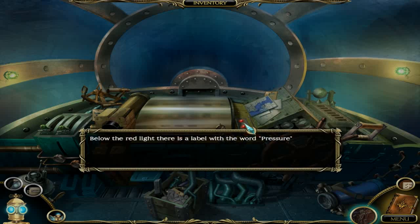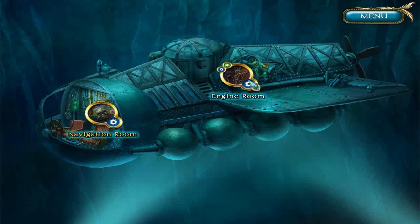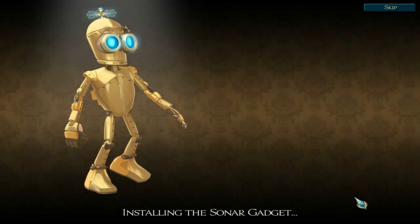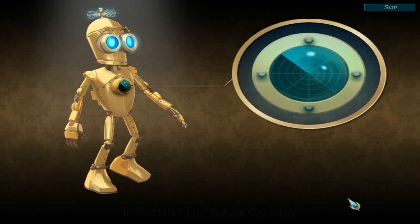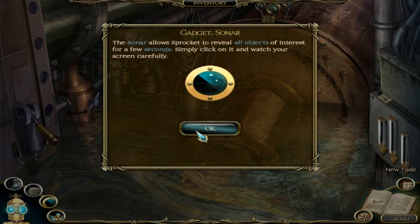Humidity, coordinates, and pressure — we've got to fix all three things. Engine room indeed. We have another new gadget! Maybe those make it even easier to solve puzzles. I would very much like that; I'm not good at puzzles.